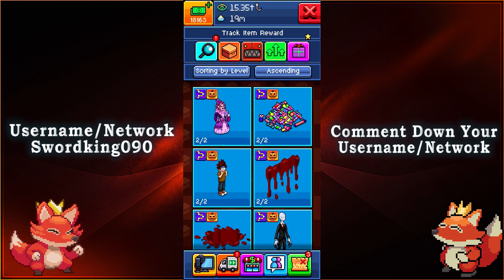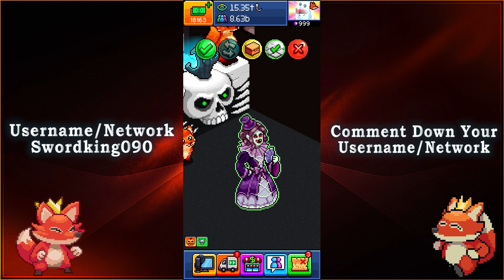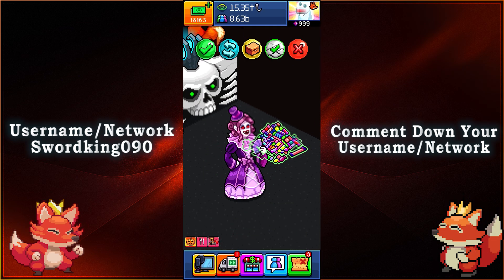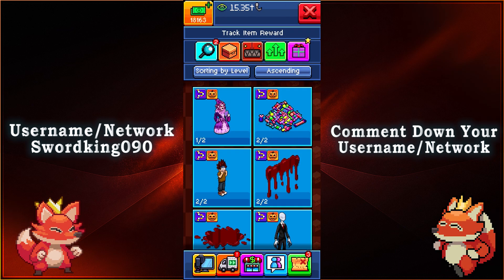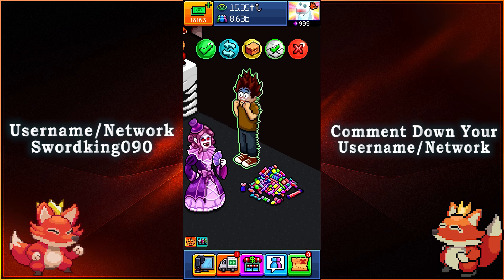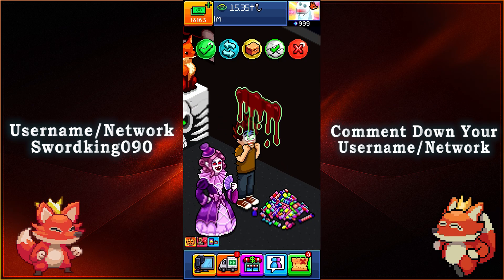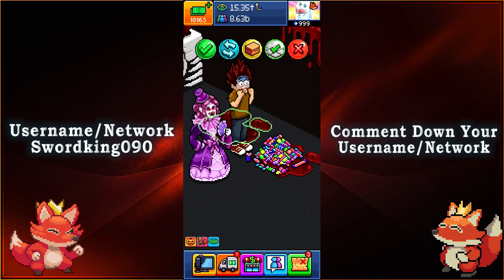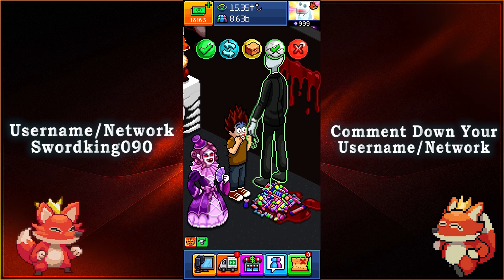And there we have all the different rewards we got now. The first one on the list looks like a vampire queen or duchess. We have a pile of candy for all the trick-or-treaters, and then we have a scared tuber — I guess he's very excited with all that candy. And then we got blood splatter on the wall or onto the floor. Maybe that's why he's scared, because it's already bloody. And then we have a slender tuber right there.